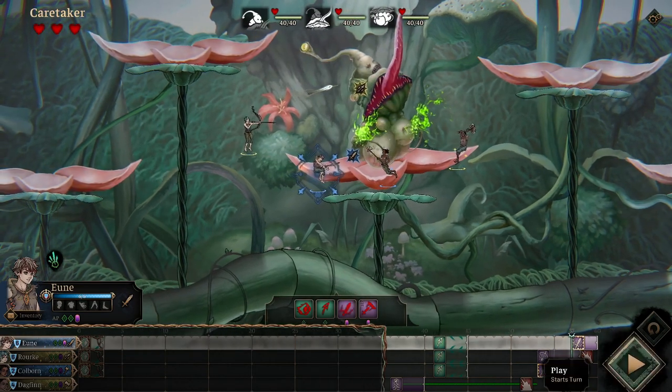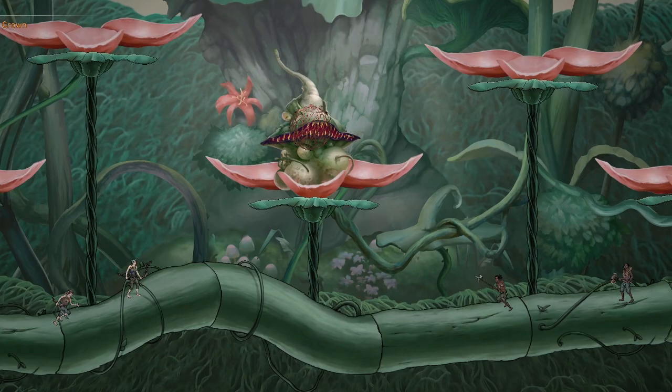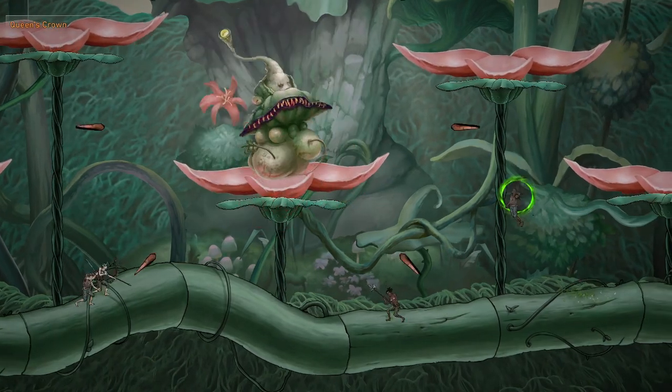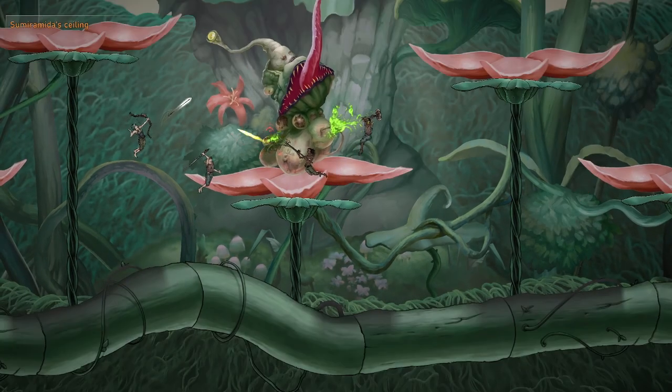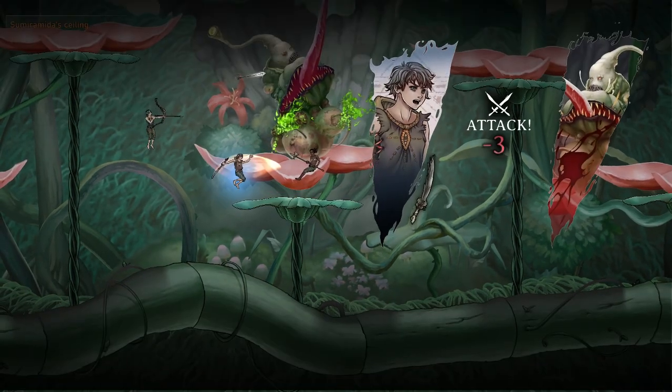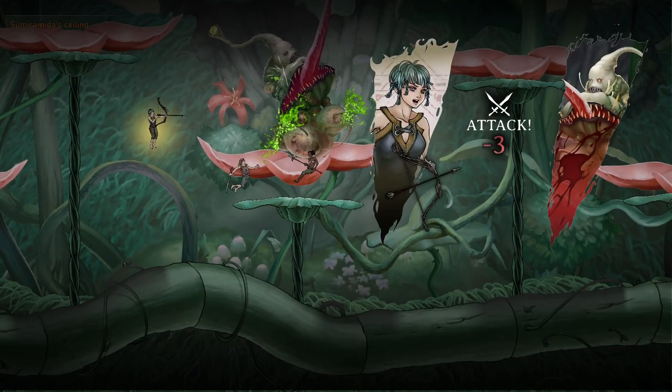Strategic thinking, careful positioning, and exploiting momentary weaknesses are all essential to getting through battles with minimal casualties. The timeline manipulation mechanic is a powerful tool in handling all of this, but don't expect to figure it out on your first go-around.